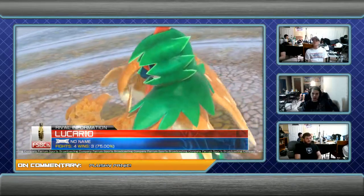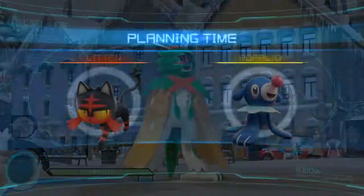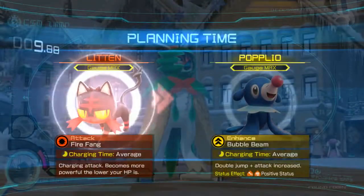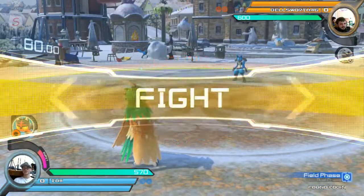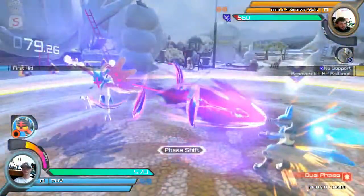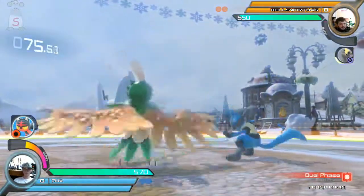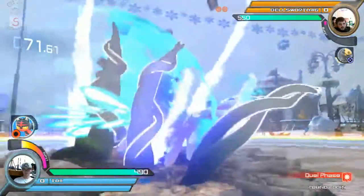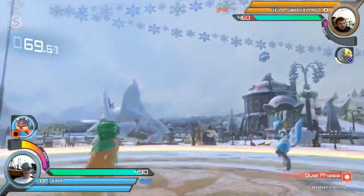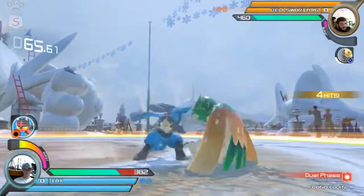Alright, gonna be heading into Bellsworth versus Tux — Decidueye versus Lucario. This is definitely a neutral-heavy matchup, both of these characters having very good neutral tools. Lucario has Aura Sphere and other such things, and Decidueye having like 90% of his arsenal available in neutral.